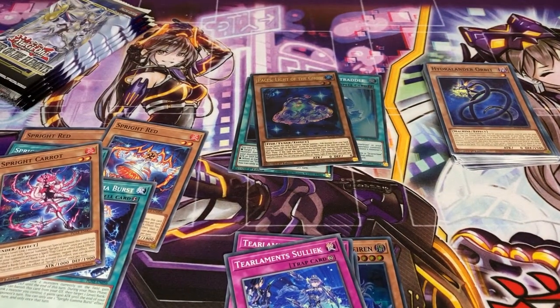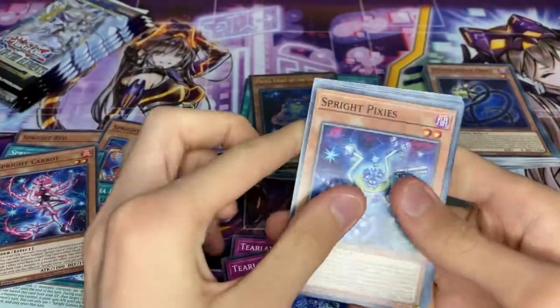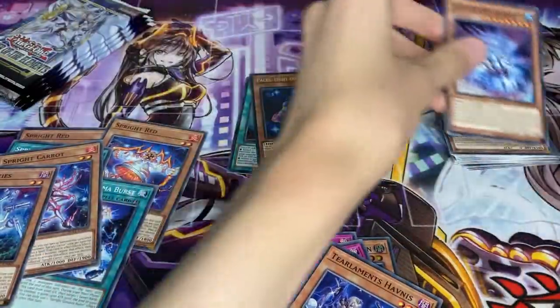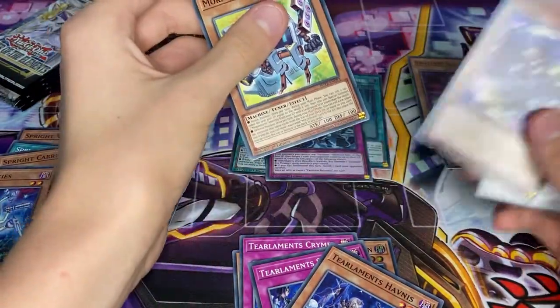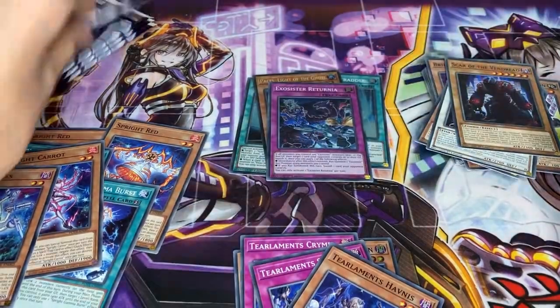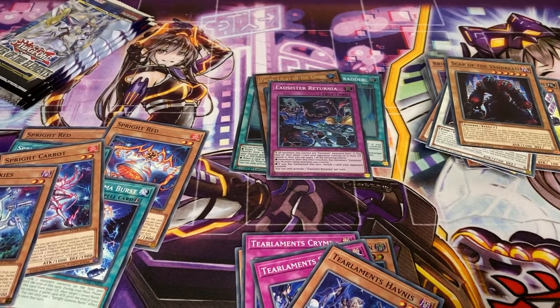We're at the halfway point roughly now. Sprite Mixies, Tealments Havness, Ice Jade Creation, Brilliant Rose, Exosister Returnia, Gadget Gamer, Morphtronic Telethon - that's a pretty good card - and Scar of the Bangered.